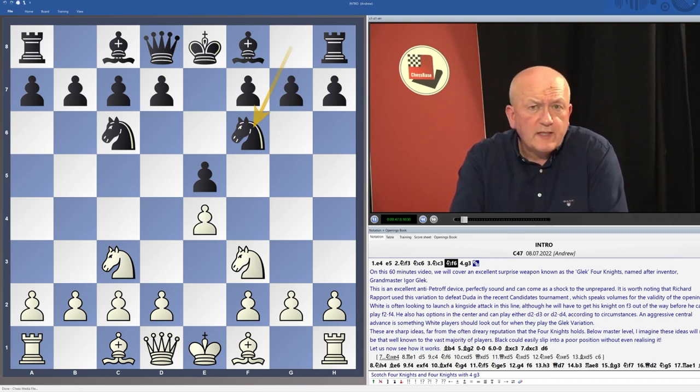Bb5 is the main line and has been played countless times since, with black doing quite well, especially after a move like knight to d4.